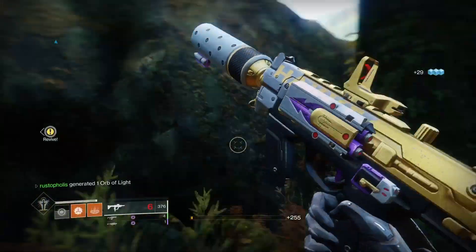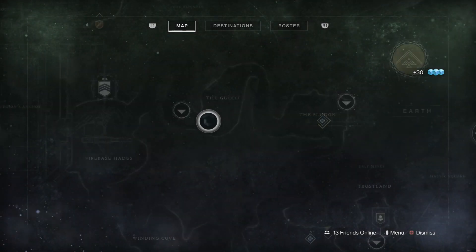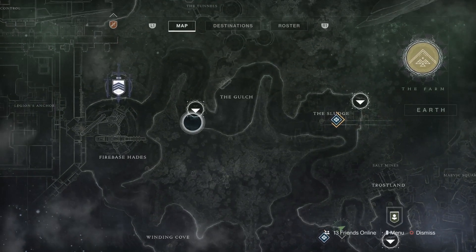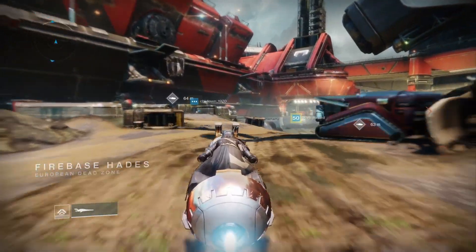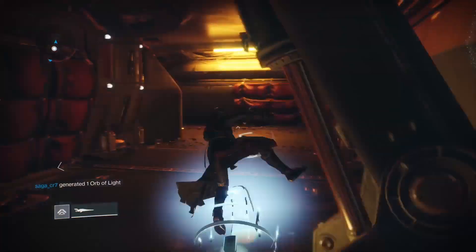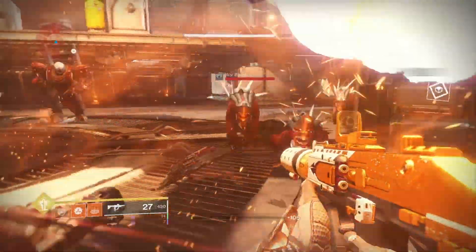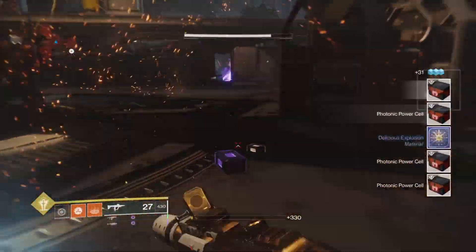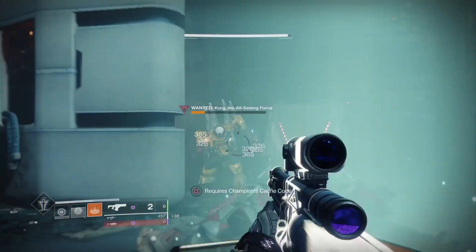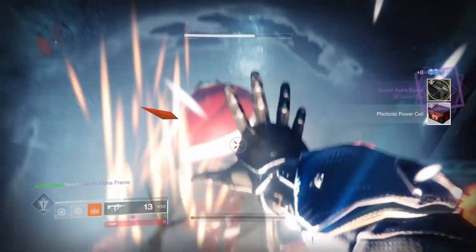After getting the weapon core, I recommend driving over to Firebase Hades. You can fast travel to Winding Cove or go to the Gulch, but I went into the bottom lost sector at Firebase Hades. Just jump down in there - you'll kill more than 25 Cabal in there. Make sure you don't melt the boss right away; pick him apart so he keeps summoning adds, otherwise you won't hit 25 kills. Then kill him at the end.